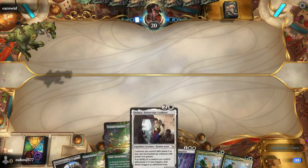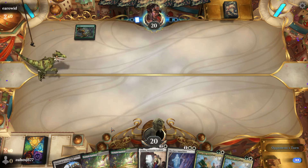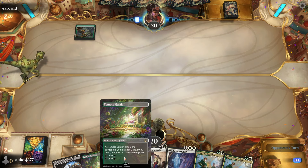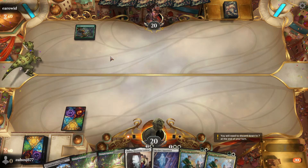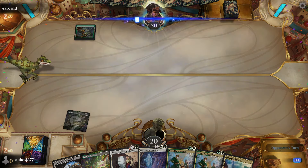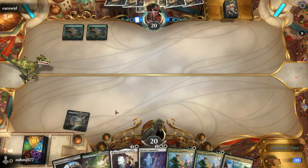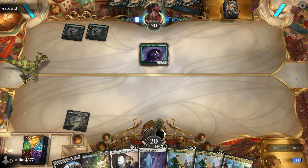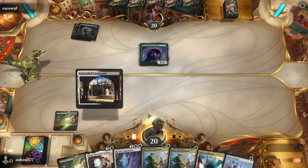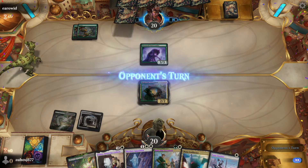Game three against what looks like Mono Green Devotion or possibly Elves — they don't have a one-drop. We can go Rope Line Attendant into Delny into another Rope Line. I don't love hands without a turn-one play on the draw, but they play Werewolf Pack Leader — could be a Mono Green Devotion brew, generally a matchup we're decent against.